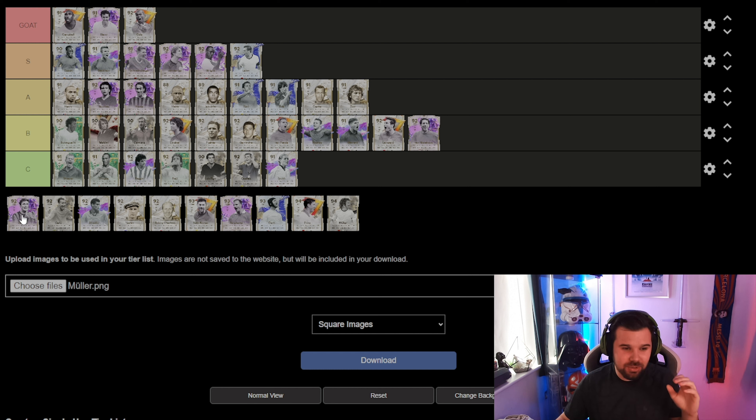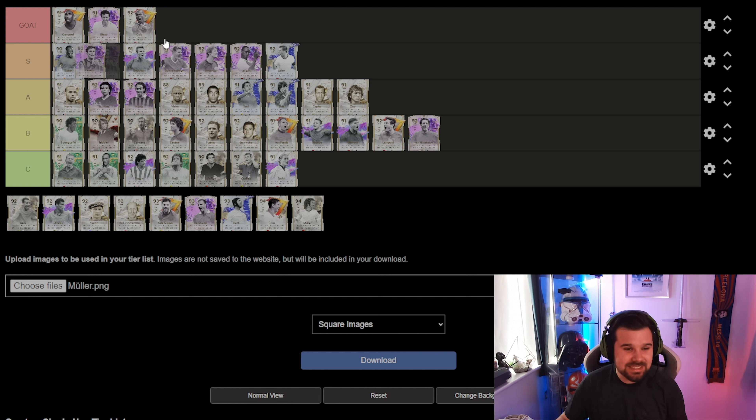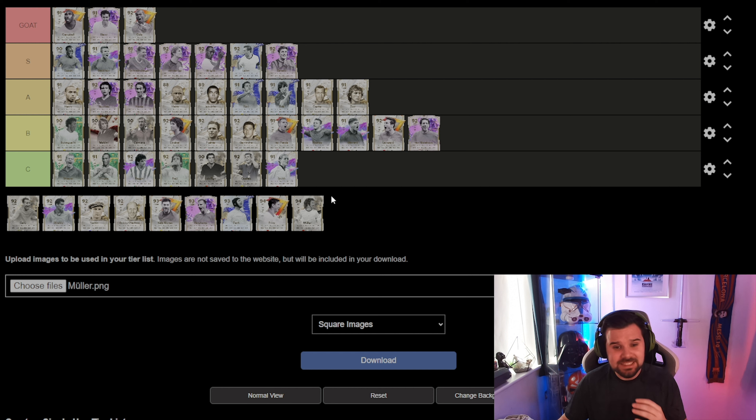Another top tier card with Phillip Lahm — going into the S tier, absolute god of a right back. Then similarly with Zanetti — actually my starting right back at the moment. You can get the five-star skills or the five-star weak foot, but Zanetti with the whip pass plus — honest to god, don't sleep on that card. He's one of the best right backs on the game.